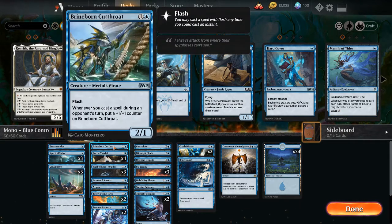Brineborn Cutthroat. For 1 and a blue, you get a 2/1 Merfolk Pirate with Flash. When you cast a spell during an opponent's turn, put a plus-1/plus-1 counter on Brineborn Cutthroat. A large majority of the cards in this deck we're playing on our opponent's turn, so we can just make this thing colossal. We also have Unsummon to pop it back into our hand if needed — that's the reason we're running 1.